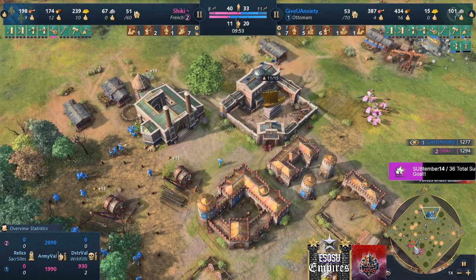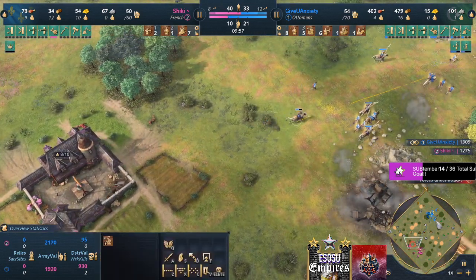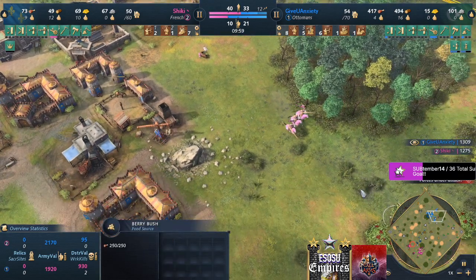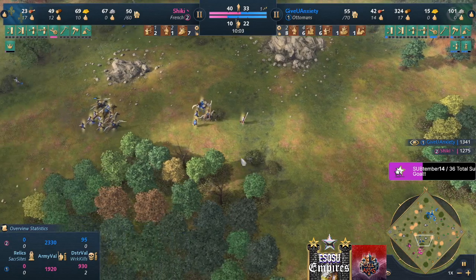The villager goes away safely. Sipahi — that's dangerous. Three knights raiding — that could be really dangerous for GOA. He needs to be really careful.